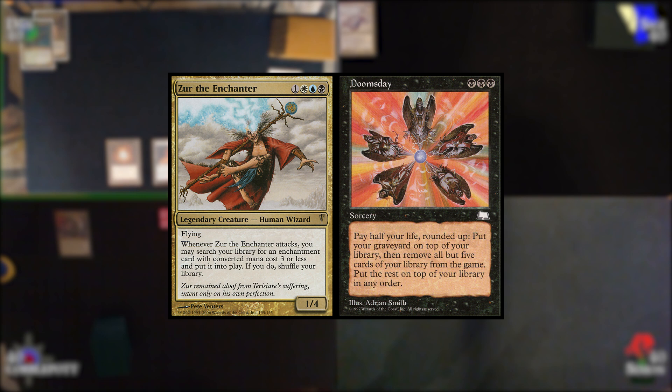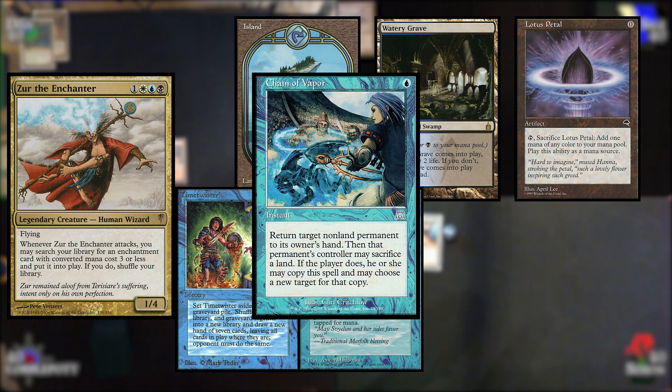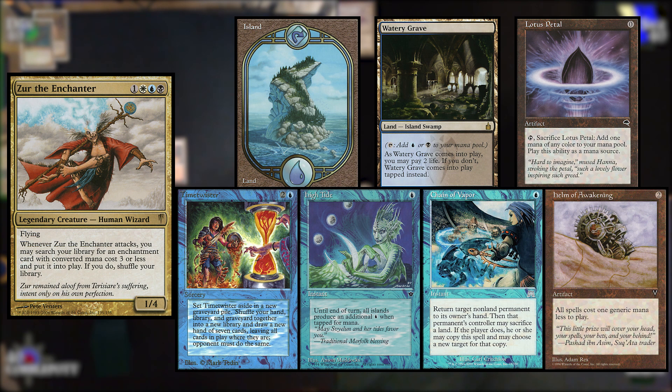Siggy here, playing Doomsday Zer again, and I'm going second today. I had to take two mulligans. My first hand was Island, Watery Grave, Lotus Petal, Time Twister, High Tide, Chain of Vapor, and Helm of Awakening. Looking at this table, basically everyone's on fast combo and this game is probably going to race to victory. However, we've got three blue players at the table, so if you want to try to go off, you should have some stack interaction prepared. Unfortunately, this was not the case with this hand, which was the main reason I shipped it back. On top of that, we had two cards that helped everyone — Helm of Awakening and Time Twister.